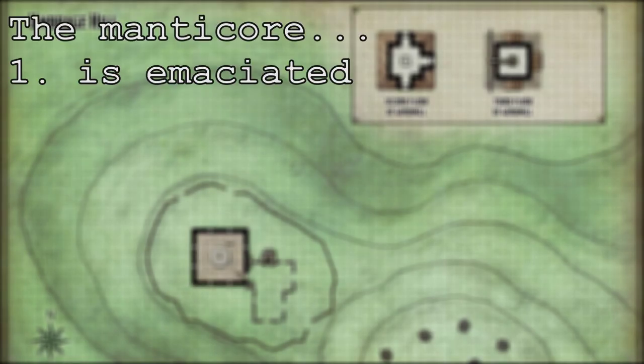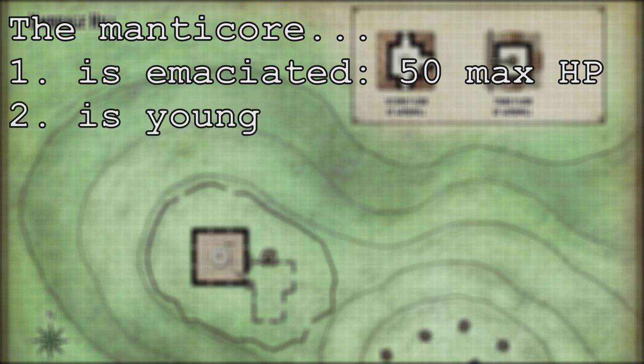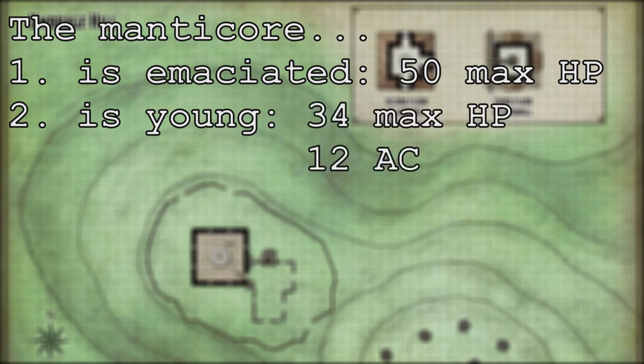1. The manticore is emaciated. Since the dragon pushed it from its home territory, finding food has been difficult. Reduce its max HP from 68 to 50. 2. The manticore is young. Maybe its parents were killed by the dragon, or maybe it's helping the adults find food in their new territory. Halve its HP, lower its AC, and no multiattack.